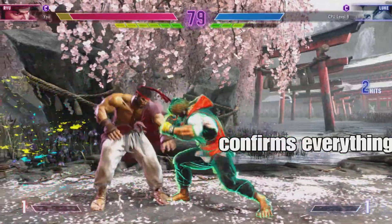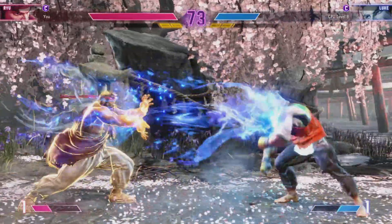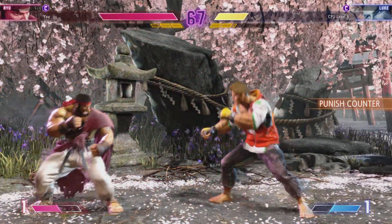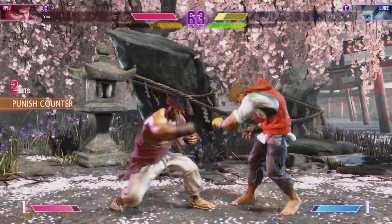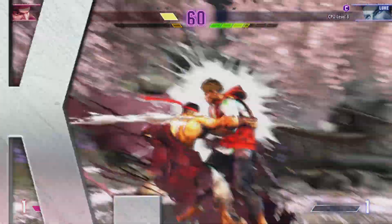You can use a drive rush like that to maintain the pressure. Did well to get the buff in there — checks in with the projectile, throws the fireball as a simple zoning screen. Watch how they utilize the corner; it's a good spot to use the super.